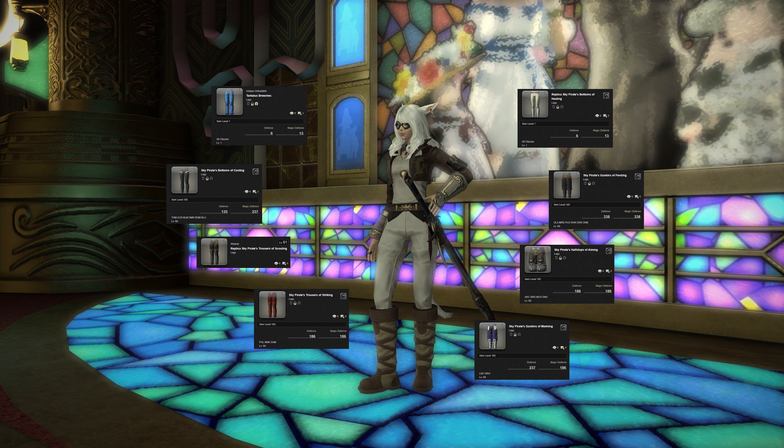Alternatives for the legs slot that work include the Replica and normal Sky Pirates Gaskins in Fending, Maiming, Striking, Scouting, Aiming, Casting and Healing — basically all of those will work. The Tantalus Breachers from the Veteran reward system will also give you gold as well.